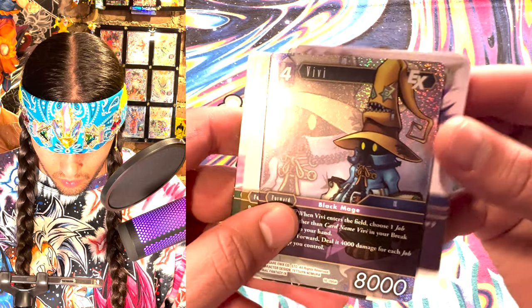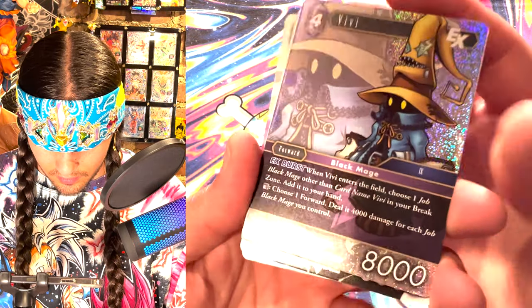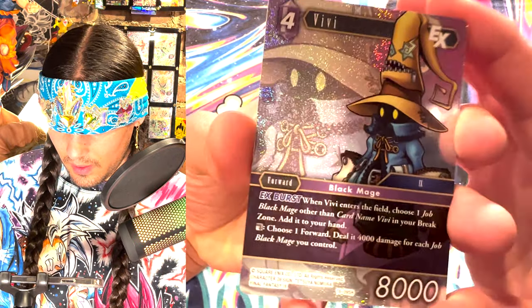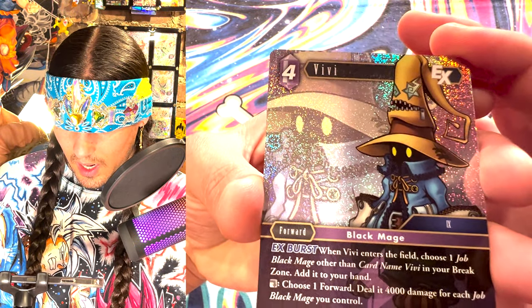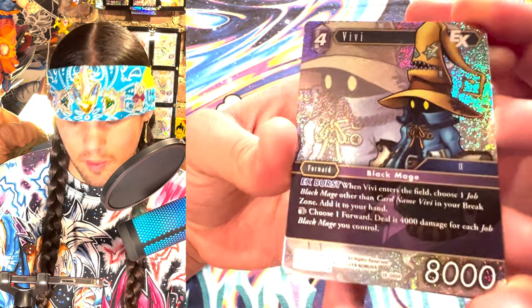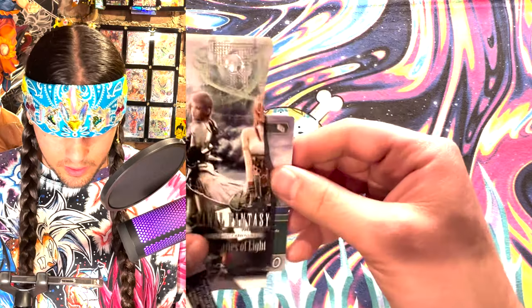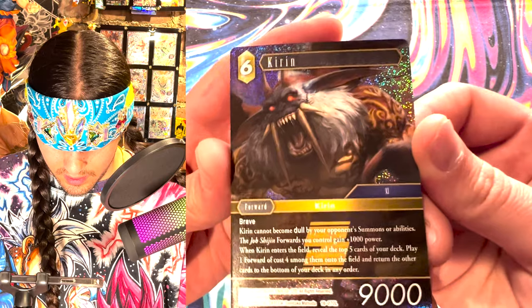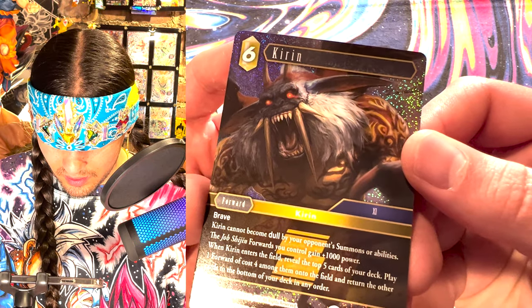Oh, VB - this is nice. I definitely recognize this character - which Final Fantasy it's from I don't know, but this is an iconic character. I think I recognize this coat and hat - zipper mouth hat, VB. It's like a third of this box done, there's a lot of packs to open.